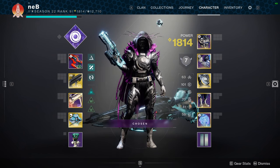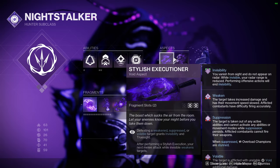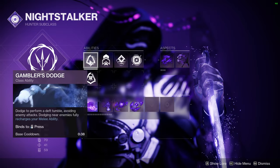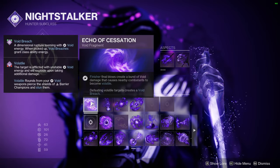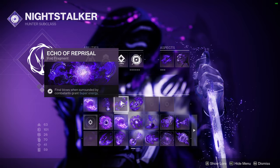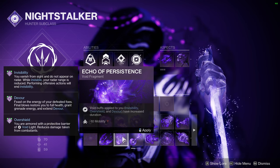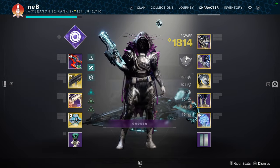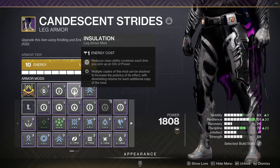The fifth and final build will, of course, be the Gyrfalcon's Hauberk. For Aspects, you'll be using whatever you prefer. If you're using Shatterdive's Ambush, you'll want to use Gambler's Dodge; other than that, you'll use Marksman's Dodge. For Fragments, I'm using Echo of Cessation, Echo of Obscurity, Echo of Reprisal, and Echo of Starvation. You can also put on Echo of Persistence if you want to stay invisible for longer. You're going to want a Void weapon, of course. For mods: Harmonic Siphon and any mods that will give you your class ability faster.